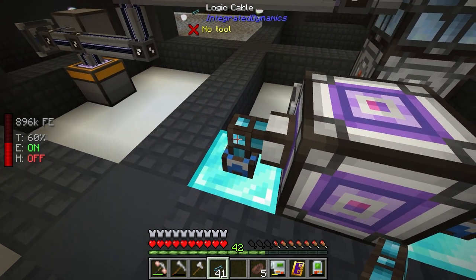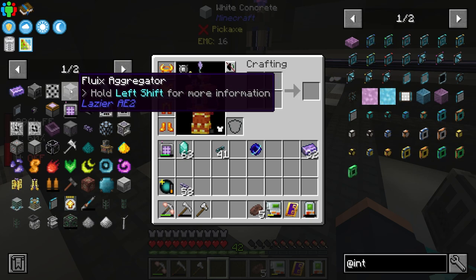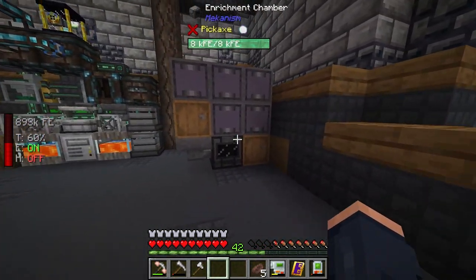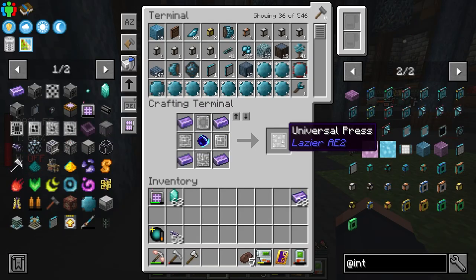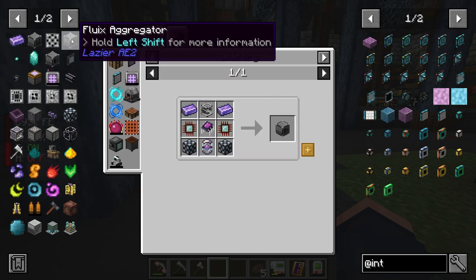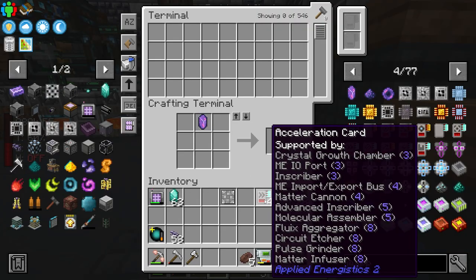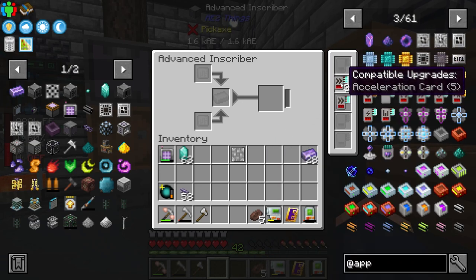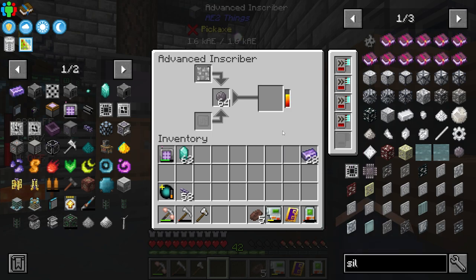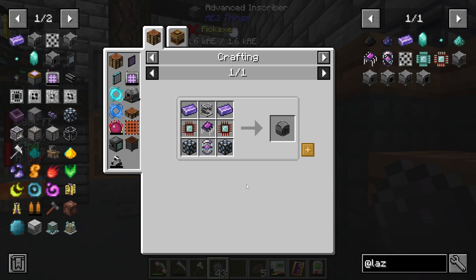We have the singularity. Now we're working toward making the universal press — this requires all of our existing presses to be combined into one. Universal press crafted! Now everything else we need: this was needed for the circuit etcher but also for the parallel processor. Let's make a few of those. Acceleration cards are going to make things faster — I can put five in there. Throwing the items in — that's a lot quicker. I think at this point we're just about ready to go.